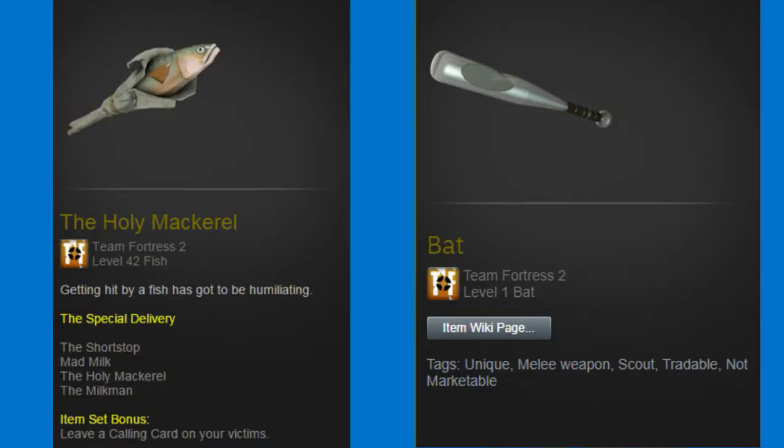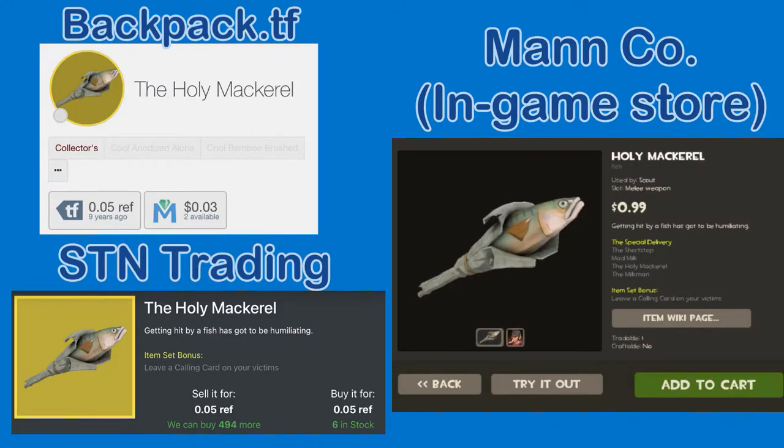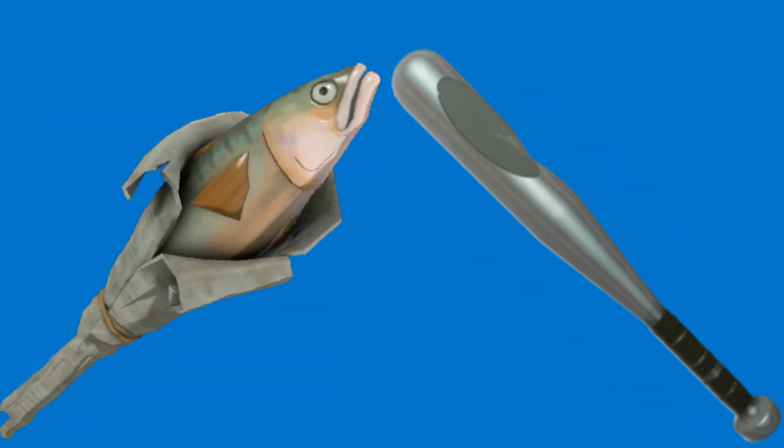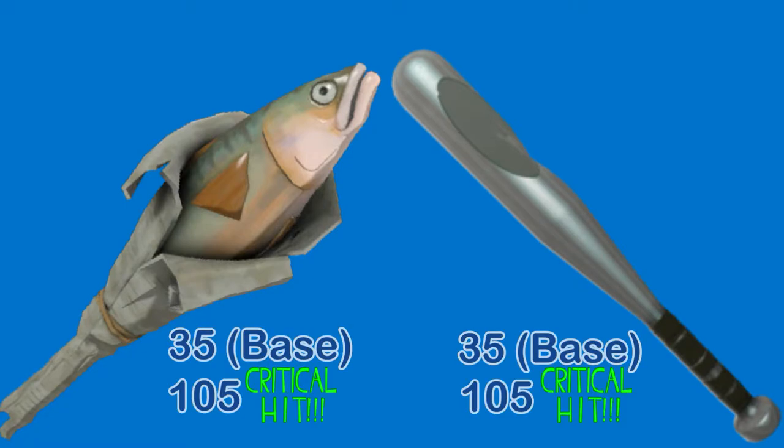Now when you look at these two weapons, it seems pretty clear that they're just the same weapon with a different cosmetic appearance. That was your first mistake. But to understand why one weapon outshines its peer by a larger margin than Manco's own profit margins, we're going to have to break down each part of the weapons to get the full picture. The first and most important part of a weapon to most players is the damage. Now it may seem like the Holy Mackerel and the Bat do the same 35 base damage with 105 damage upon a critical hit, but that would be ignoring a huge hidden stat on the Holy Mackerel — it has a 100% crit rate.